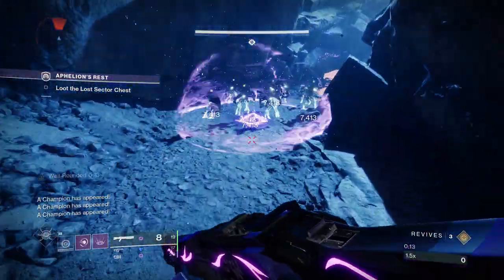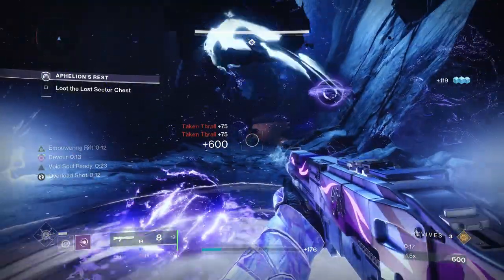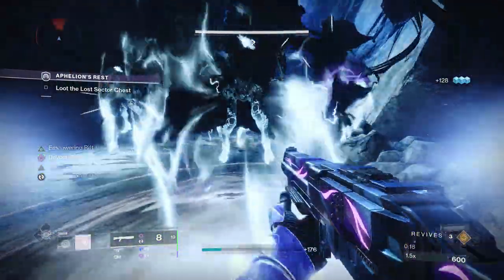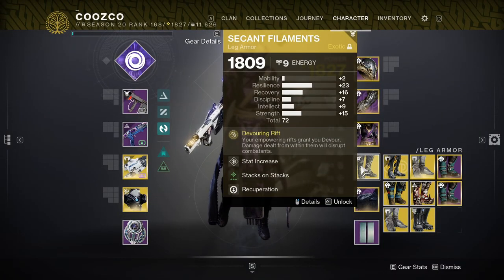What is going on everyone, it is your boy Kuzco and I am bringing you another Destiny 2 build video. The build of choice this time is the void warlock combined with Second Filaments.